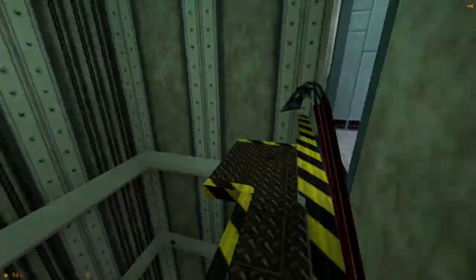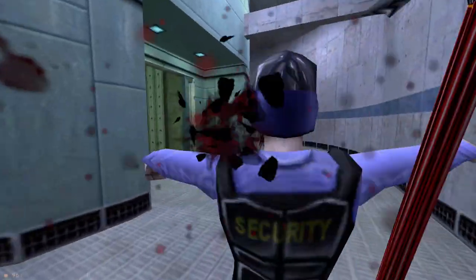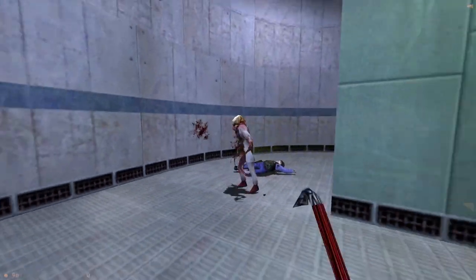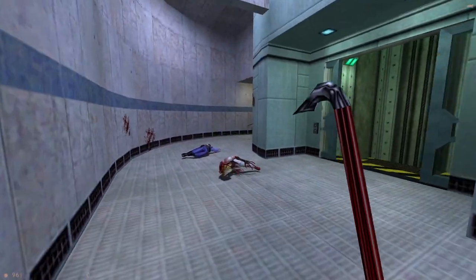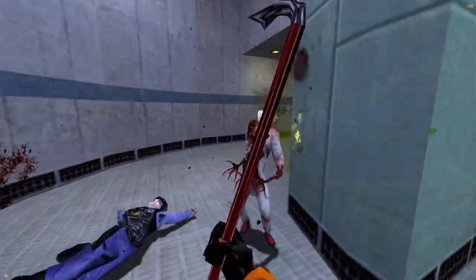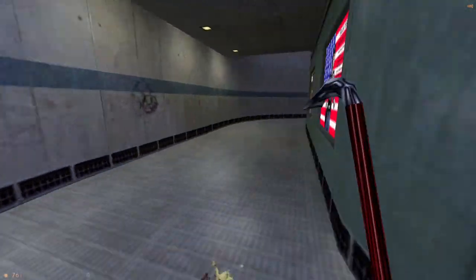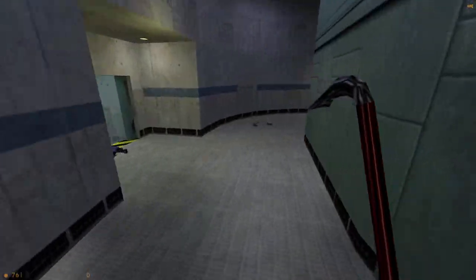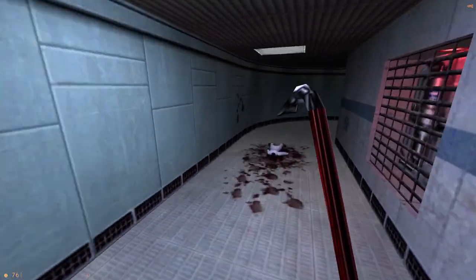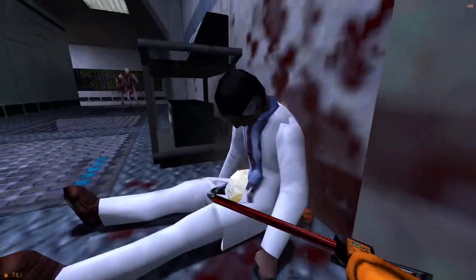For some reason, your gun's always gonna be shiny, and the light mapping in this game just doesn't work — even though that's the whole point of porting it to Source, so the lighting looks better. The lighting works so much worse than the original game because those are preset light maps. This reactive light map looks absolutely terrible, it just makes everything shiny and ruins the ambiance of the game.